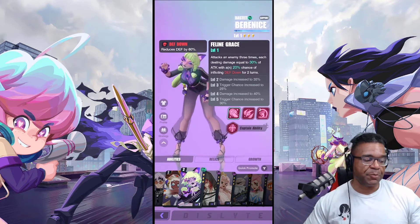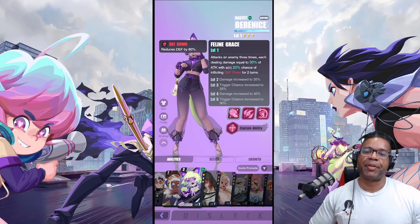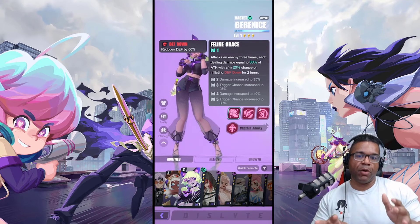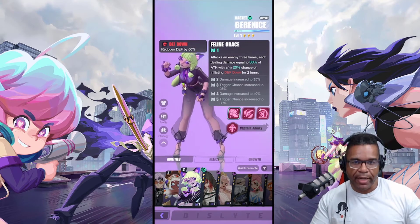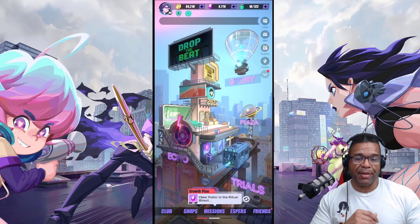The reason I was looking at Berenice is she also has attack bar manipulation on her ability. And one of the most overlooked things on skill one is providing really important debuffs — this one being defense down, reducing defense by 60%. That's a really good candidate. In my situation though, I went with ERA for the speed decrease and attack bar manipulation because I'm looking to use that composition in a lot more situations and feel I'll get more value from it.